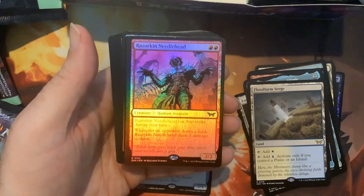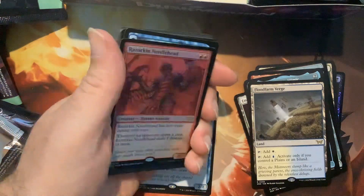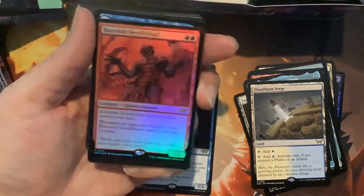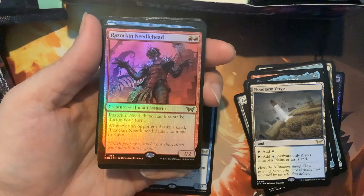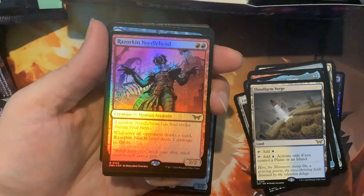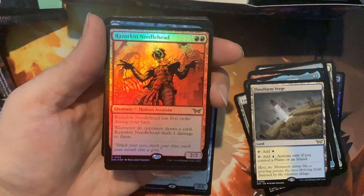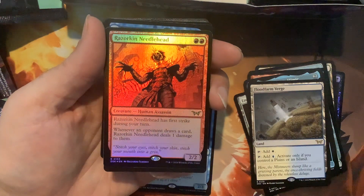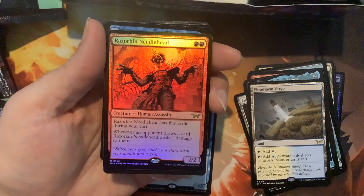And this is exactly the card I was talking about — it's so shiny. Razorkin Needlehead. This card is perfect for crimes because it's your semi-Grixis colors for red, of course. It's a Human Assassin. Razorkin Needlehead has first strike during your turn. Whenever an opponent draws a card, Razorkin Needlehead deals one damage to them. That's perfect — opponents are always drawing cards, easily.